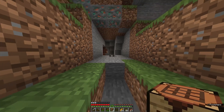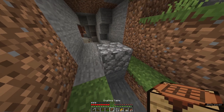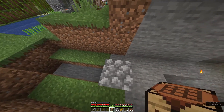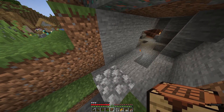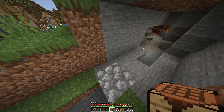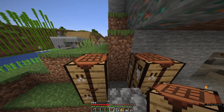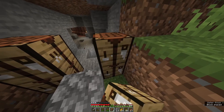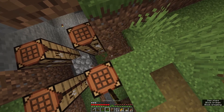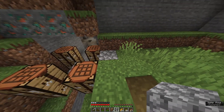Lava and water — doesn't matter which side. You can make a stone one but I don't have silk touch for stone, so it is rather pointless for me to make a stone one at this time. I may make one in the future. Now we will want to change this out because grass catches fire — it won't spread or anything, it will just look a bit wild.